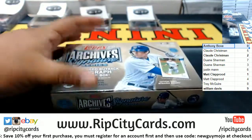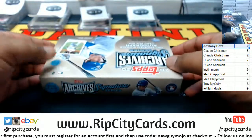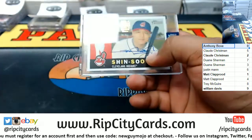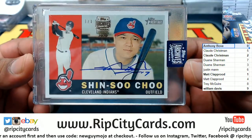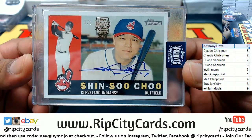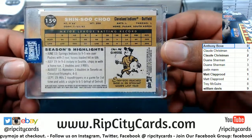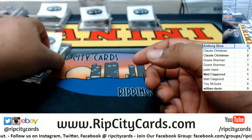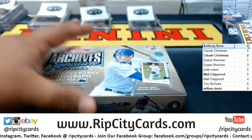Three boxes left — need some big hits! Well there's a 1-of-1: Shin-Soo Choo, 1 of 1 mojo — cool looking card, very nice. That goes to the 1-of-1 spot, which is Matt. Matt putting in that work, two boxes left.